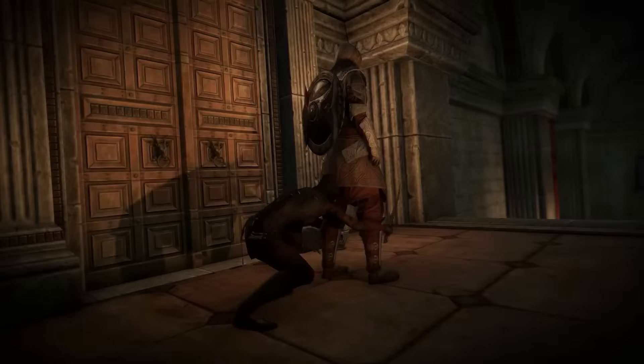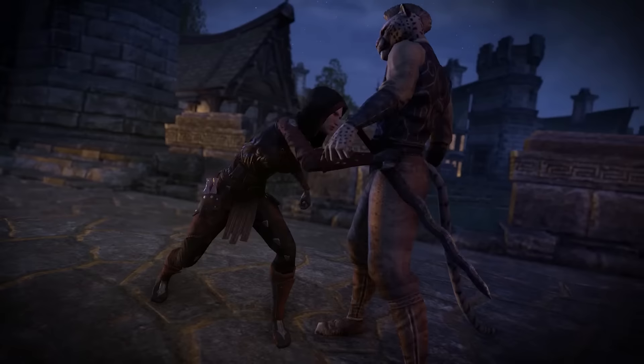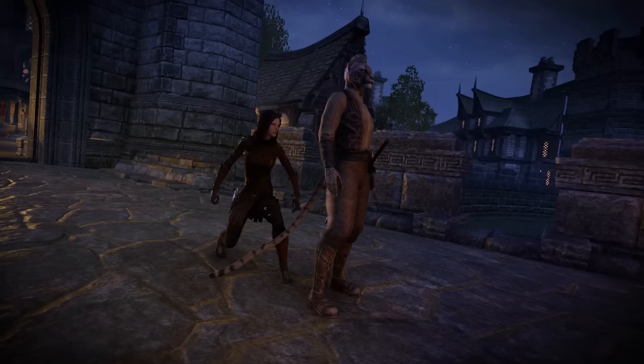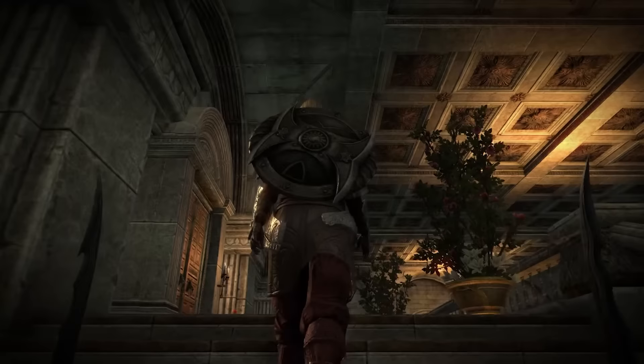What goes hand-in-hand with the Thieves Guild is, of course, the Dark Brotherhood. In 2016 we had the inclusion of this update, allowing you to join the Dark Brotherhood and become a killer for hire. We got the new region of the Gold Coast to explore, a new repeatable headhunting quest, and a Dark Brotherhood skill line. There was the Blade of Woe — an execute skill letting you instantly take down certain targets — plus extra move speed and stealth after using it, a reduced aggro radius while mounted, and a few other passive abilities.